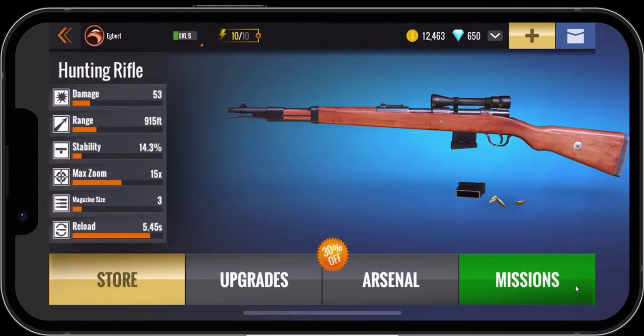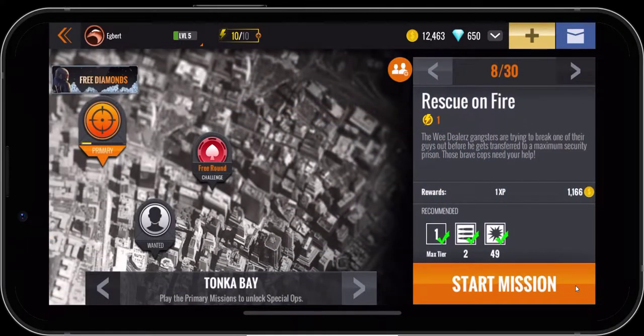We'll go ahead and click on missions, and here's our Tonka Bay. The free round challenge is available right now — I've walked through that on a previous video, so make sure you pop in there and do that once a day. We're not going to mess with that right now; instead we're going to do this Rescue on Fire mission where we help the police out. We'll click on start mission.